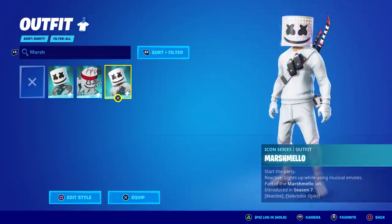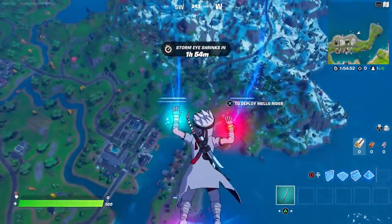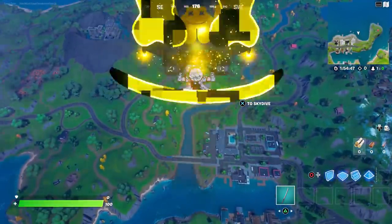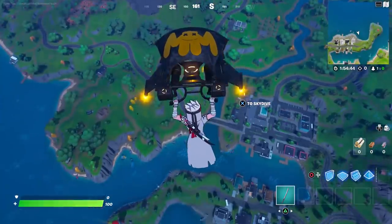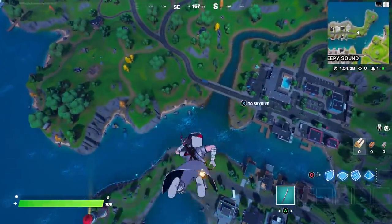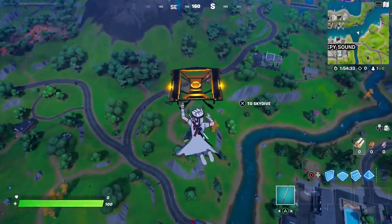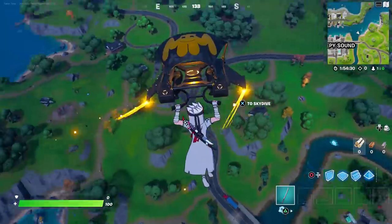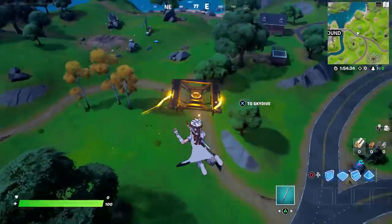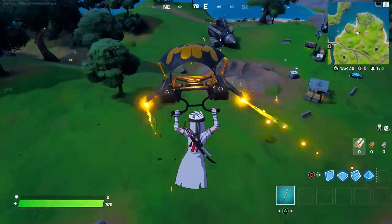By the time you're watching this video, all three of these skins will probably be in the shop. I have the Mellow Rider Glider — hard to say, Mellow Rider Glider — which is the newer style. It doesn't really go with this skin but it'll go with Marsha's secondary style. I love that explosion — boom, it just flies right in your face.